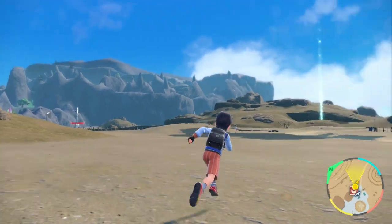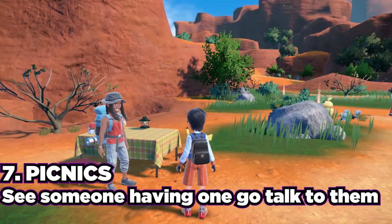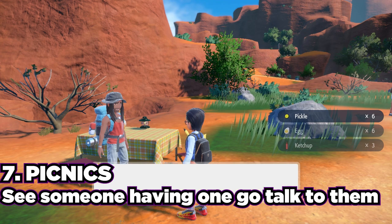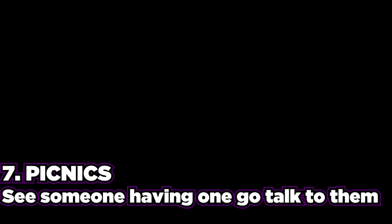Tip number seven is about picnics. When you're traveling around the overworld, you're going to see other trainers enjoying their time out with their Pokemon having a picnic. Not only should you stop there because sometimes they have free sandwich items to give you, but they will also heal your team of Pokemon. So this is basically like a free Pokemon Center heal in the middle of nowhere.